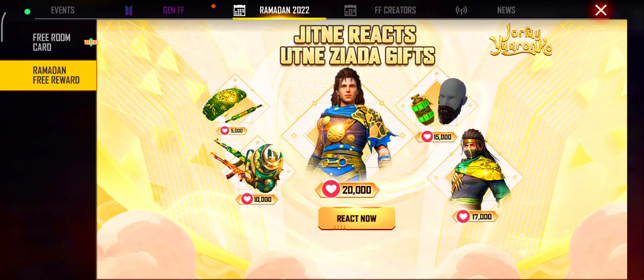We will talk about the bundles. You can see a post on the official page. If you have 5,000 Hz, you can see the skin on the screen. If you have 10,000 Hz, you can see another skin. If you have 15,000 Hz, you can see the skin on the screen as well.